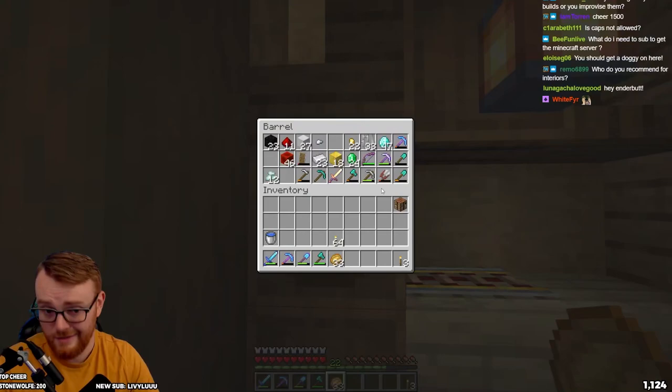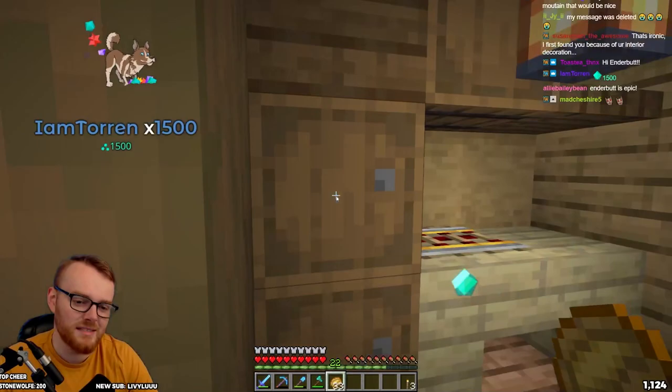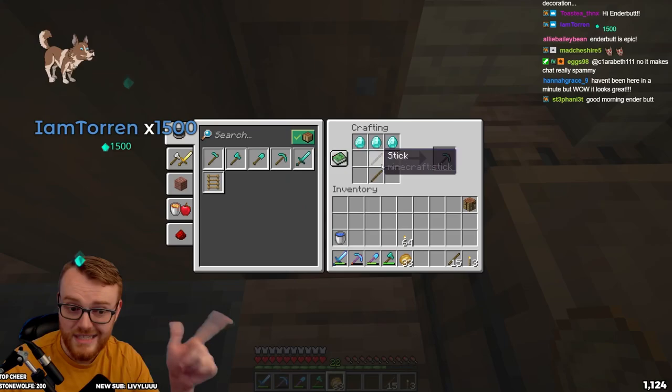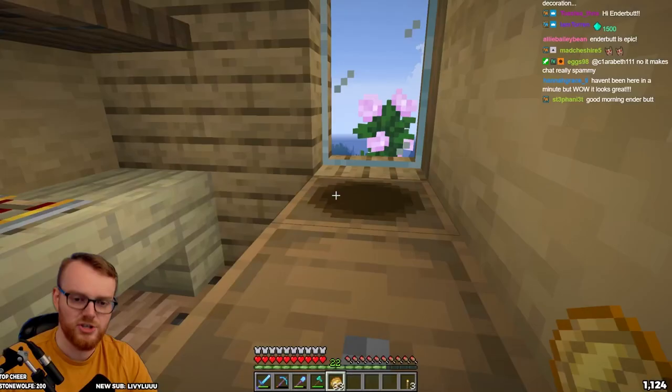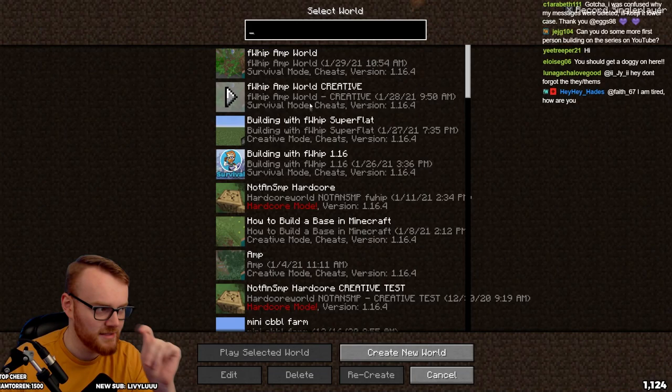What I wanted to do today is - that's an iron pick - I want to build a new diamond pick, I want to get to level 30 and do some enchanting at some point. But I don't want to just sit at the skeleton spawner because that sounds boring. So first and foremost, we're going to go do a little bit more tree chopping today.